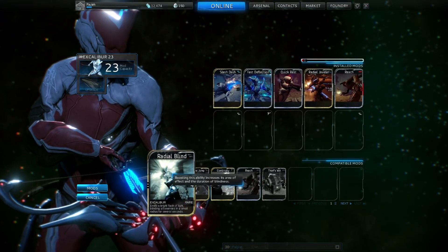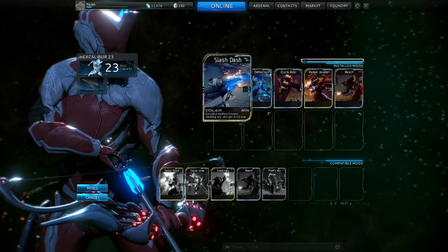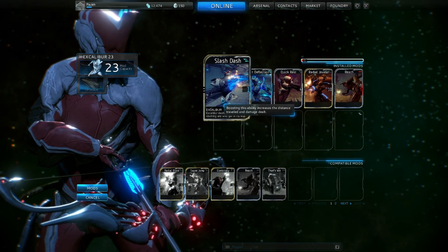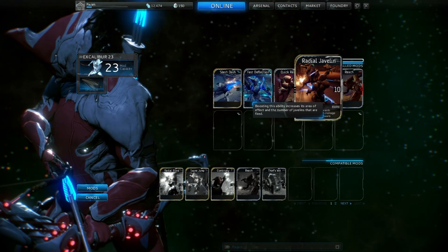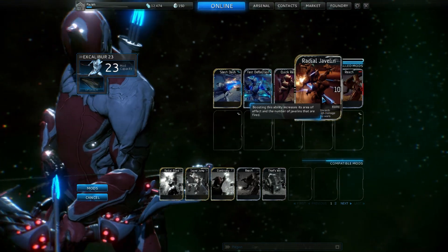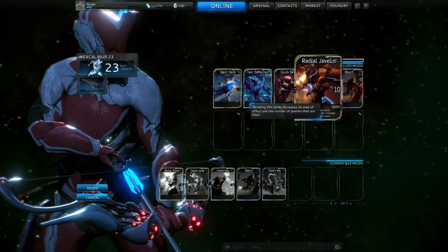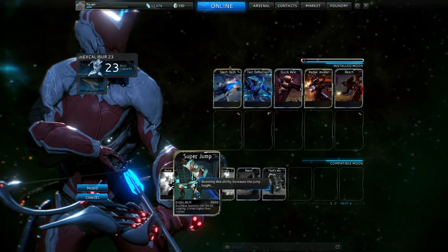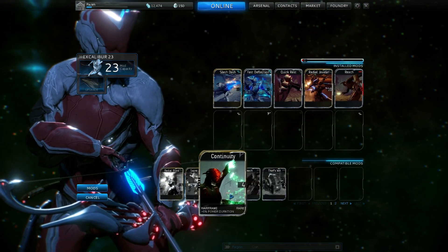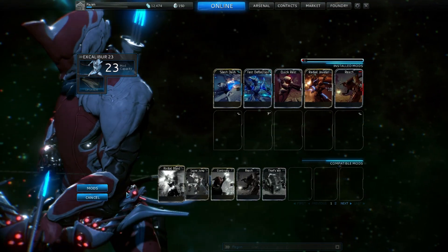As far as mods go, your special abilities like the Slash Dash - at least for Excalibur - the Slash Dash, the Javelin, which I could never use before unless I unlocked the Warframe by spending Platinum. You don't have to do that anymore. And then here we've got our Super Jump and Blind. So you just pop them up there like you would a normal mod. Pretty handy to know.